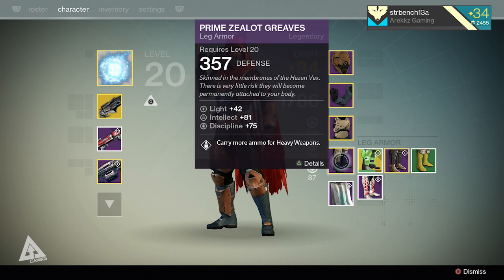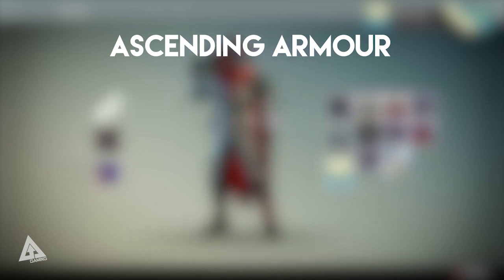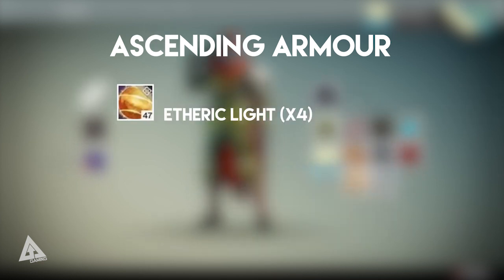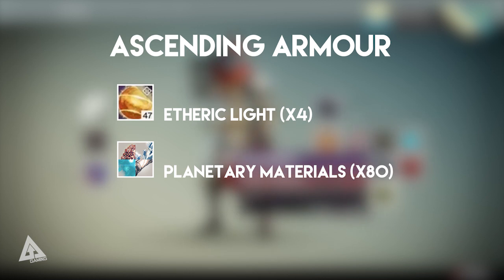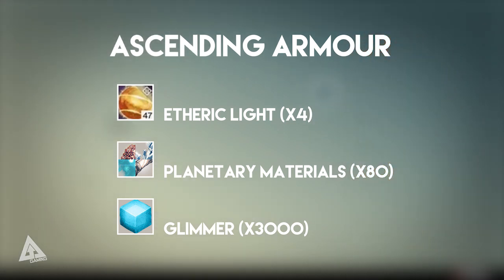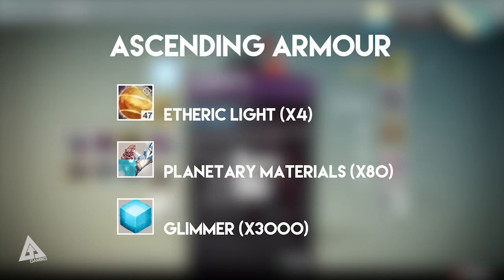So what do you actually need to upgrade all of this? The answer is a combination of etheric light — the new material coming to Destiny in House of Wolves — which allows you to upgrade both legendary armor and legendary weapons, plus some planetary materials and glimmer. Your shopping list: four etheric lights (one per piece), 80 planetary materials (20 per piece) — which can be spin metal, spirit bloom, relic iron, or helium filaments — and 3,000 glimmer at 750 per piece. That's all you need to turn your old Vault of Glass gear into viable end game gear again.